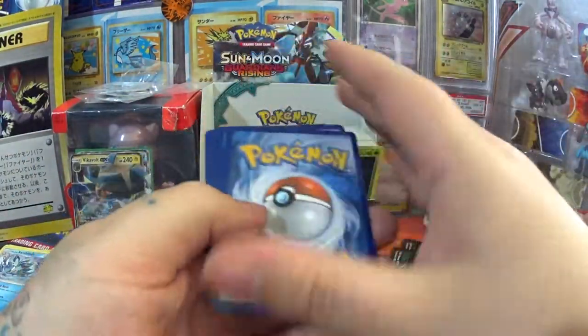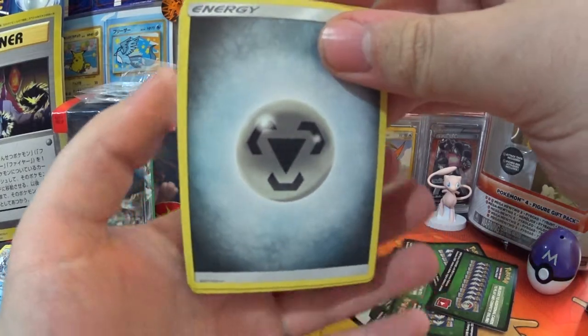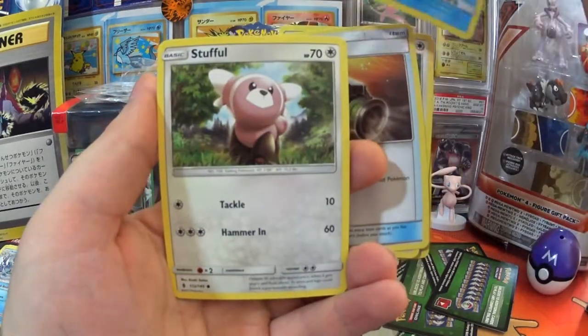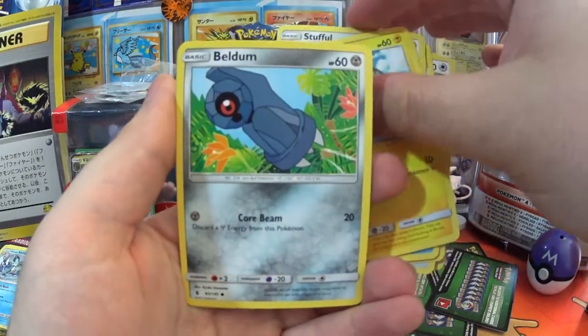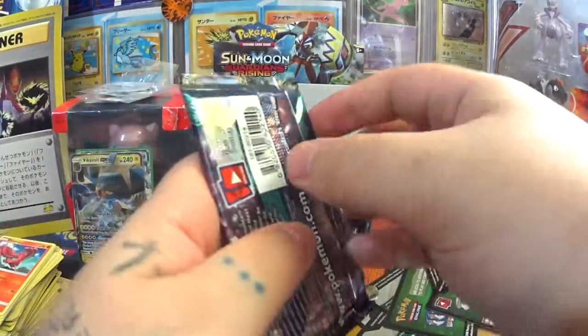I'm going to message my buddy Nathan and get him to send me another one of these, because they're awesome boxes. We have a Glalie, Watchog, Multi Switch, Wailmer, Stufful, Heliolisk, Beldum, Reverse Field Blower, and an Oricorio. Sorry — I get overexcited when I see that name now.